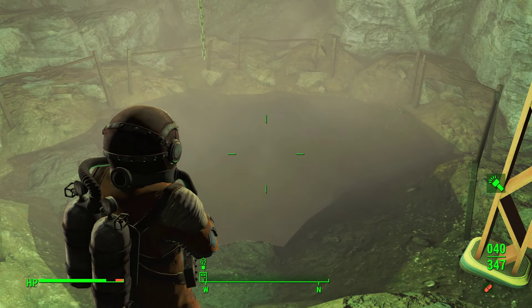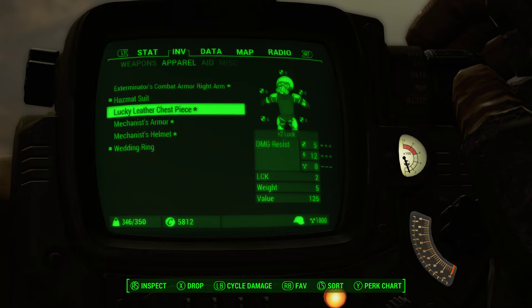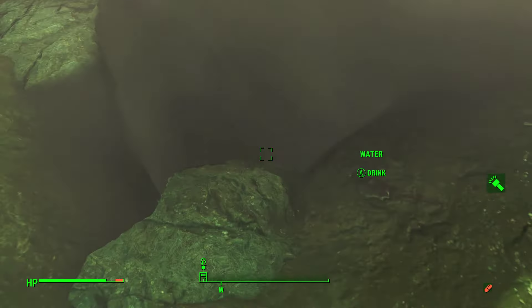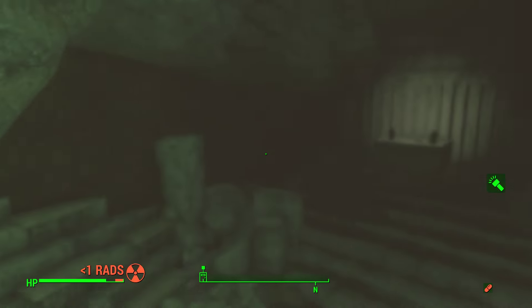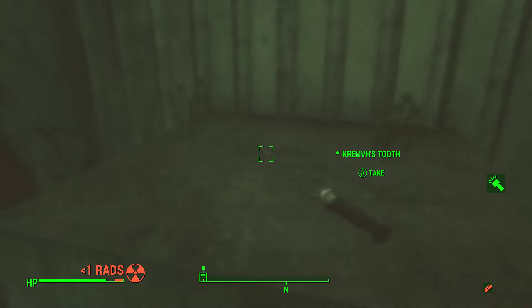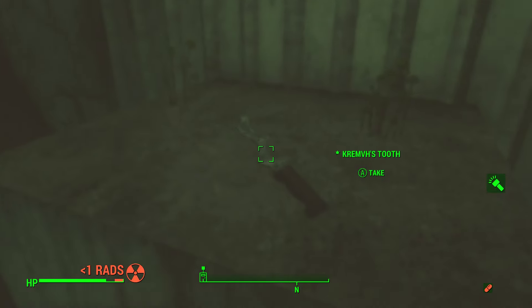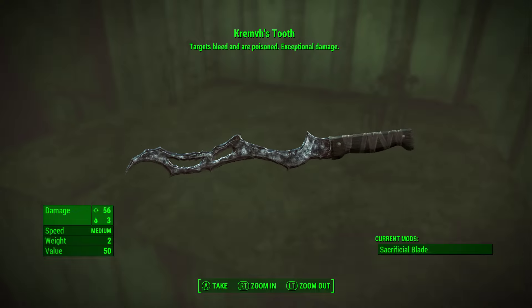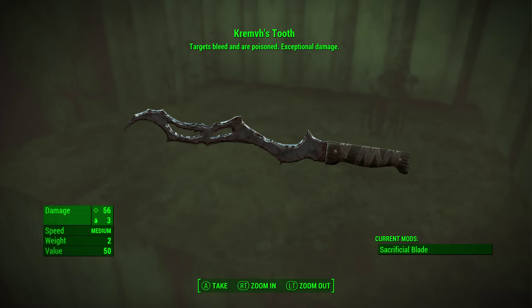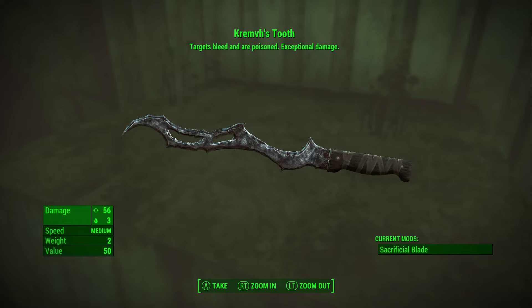It's quite highly radiated so I'll put a hazmat suit on just to stop the radiation. You want to dive in here — you don't want to go all the way down but just go in here. There's actually a couple of mini nukes as well, so that's good. Mini nuke, glowing fungus, and then you've got this which looks sick and has quite high damage for a melee weapon, so yeah, that's where you find that.